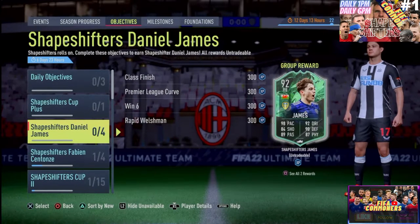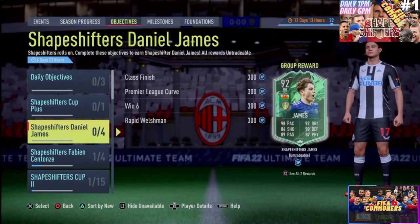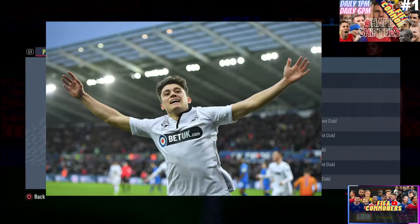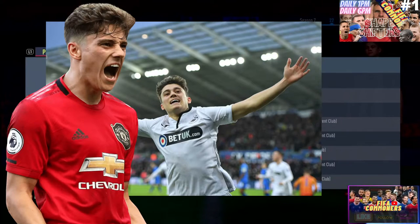Boys Esports has gone ahead and released, for day one of Team of Four Shapeshifters, a very very special card — we get ourselves a Daniel James. What a sensational card. Let's start with the player background: he's a Welsh international who started his career at Swansea, making 33 appearances and scoring four goals.